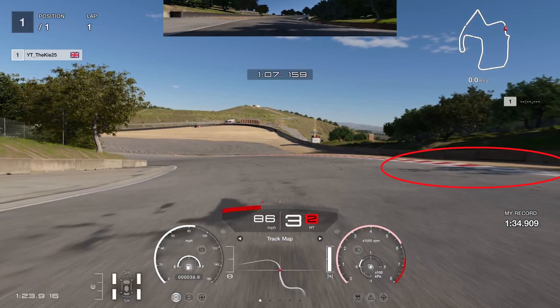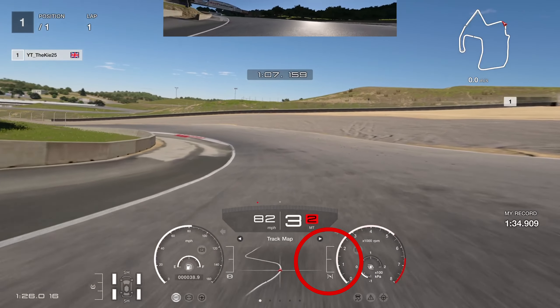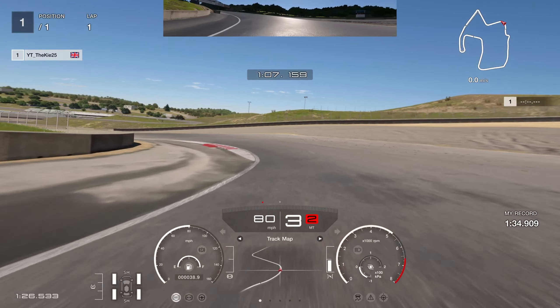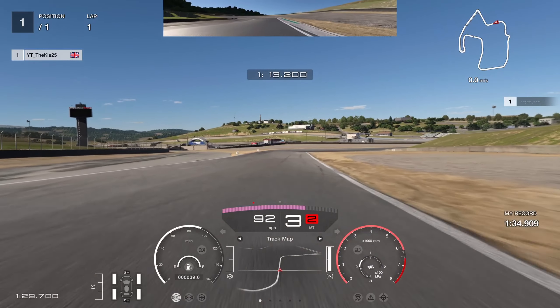On the next part, brake as you see that shadow on the right hand side — that's your reference point. There's a tiny bit of braking input and then you almost let the car coast to the inside of this apex. I prefer a tight line here rather than a wide line. That way you can get on the throttle nice and early, clipping the apex almost perfectly and carrying good exit speed out of the corner.